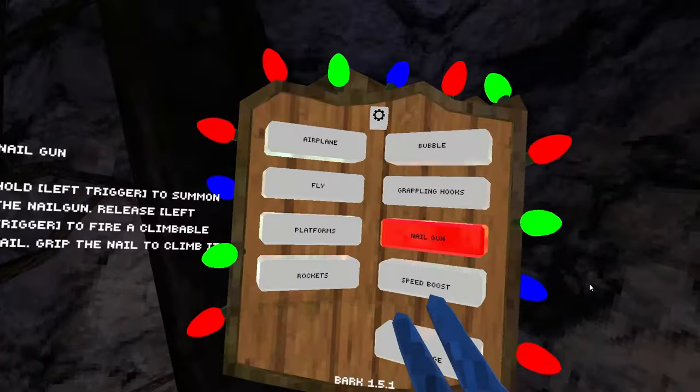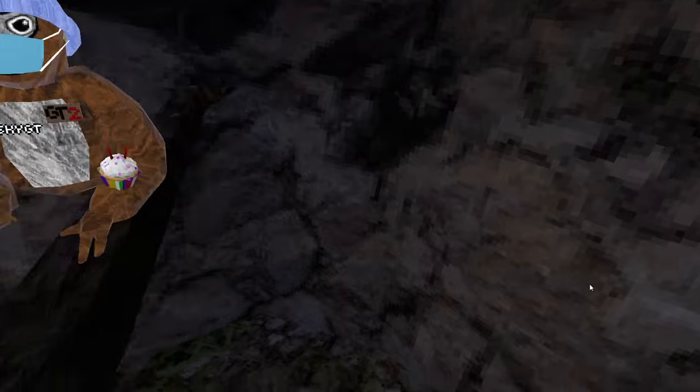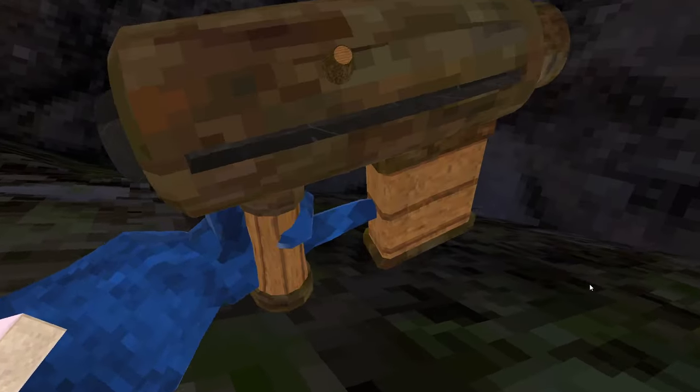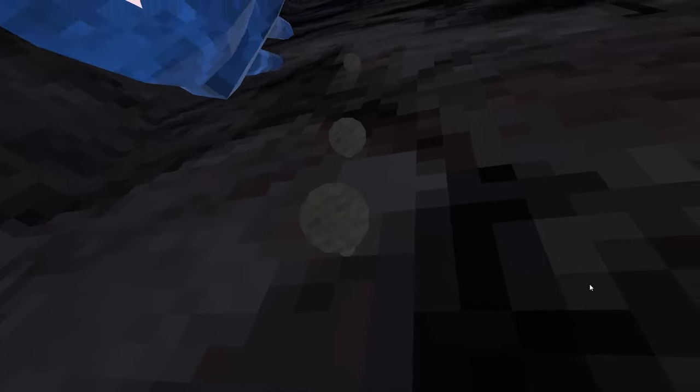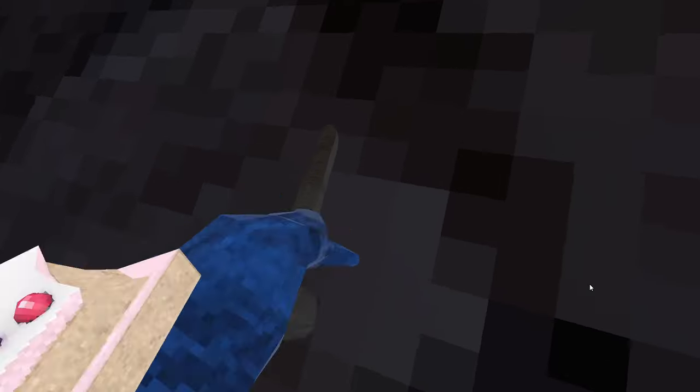Next up, nail gun — also kind of an underrated one. You click this top trigger and it spawns a nail gun. Wherever you aim it, when you let go, it creates a nail. You can hang on to this nail, and when you hang on, you won't fall off of it. So if you really want to rock climb or something, it's really fun.